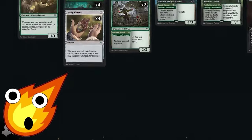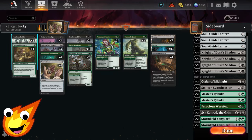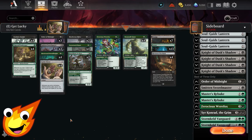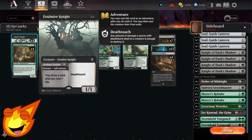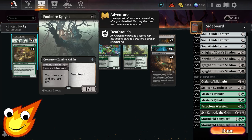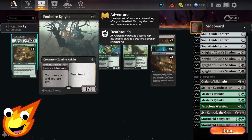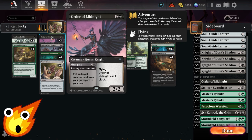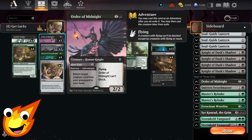Moving on to the creatures themselves — if you haven't played an adventure deck before, you basically get an instant or sorcery stapled to each creature, allowing you to get a ton of extra value. That's one of the biggest advantages of this deck, since you only have to focus on creatures. In the one-drop slot, we have Foul Mire Knight, which still lets you draw a card and is a 1/1 with deathtouch. Order of Midnight is a creature with flying that, while it can't block, has an adventure side to bring a creature back from the graveyard.